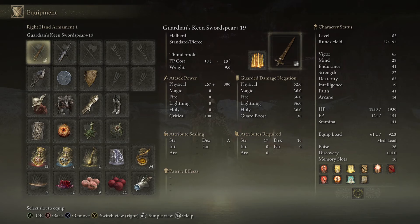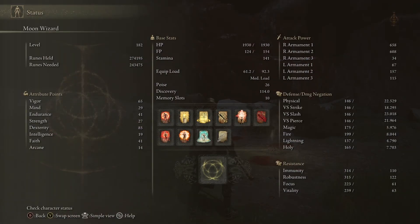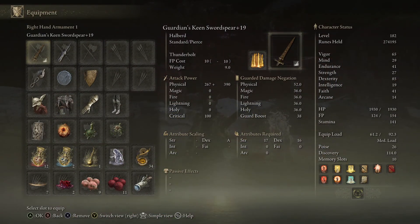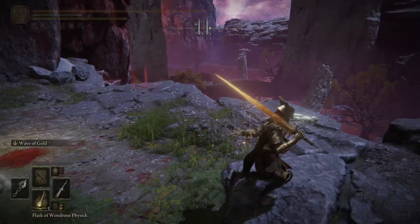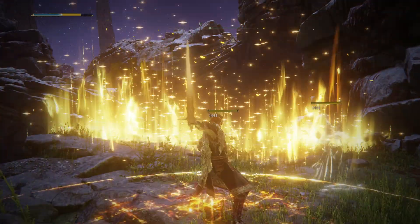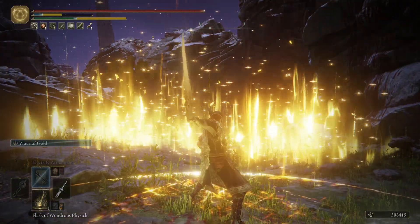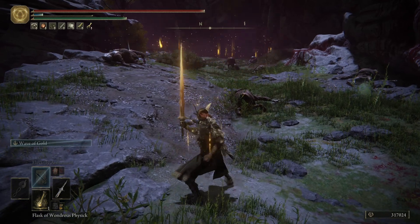It catches people off guard in PvP as well. This is the main weapon — I have it keen so it scales with dexterity, which is really high. As you can see, even at plus 19, not even maxed out, it is doing insane amounts of damage at 658. I'm also using the Sacred Relic Sword purely for AOE and taking out large groups of enemies.